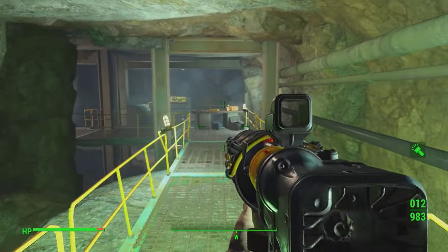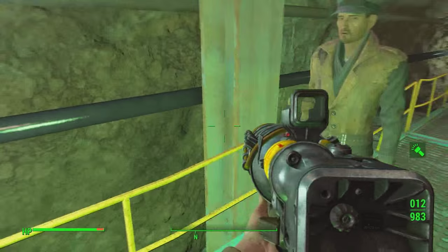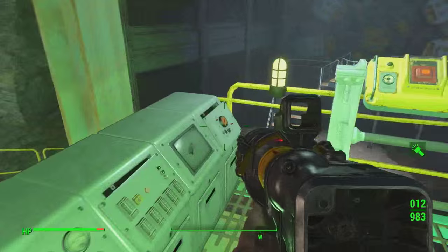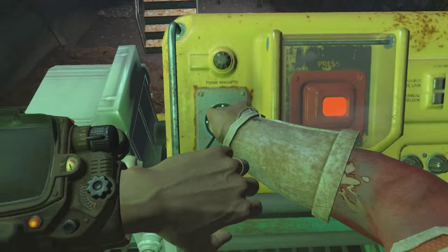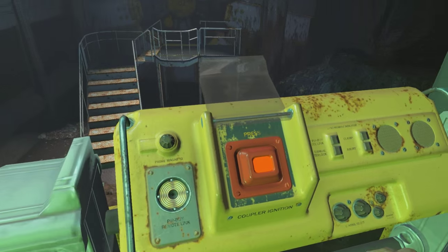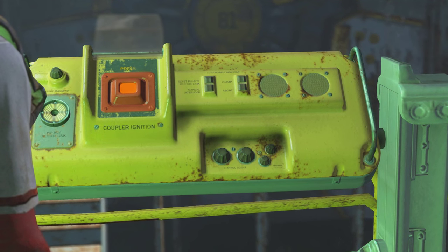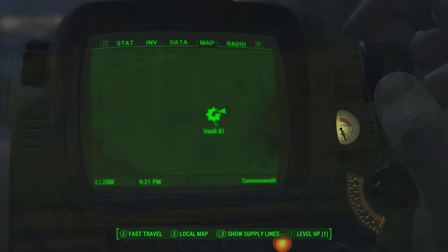Salutations, Fallout lovers, it's Matty here. Today I'm going to be teaching you how to acquire and create one of Fallout 4's most overpowered guns — if not the most overpowered. I know we'll make arguments about certain builds and legendary weapons you may find throughout the wasteland, but this weapon is accessible to everyone. That weapon is the Overseer's Guardian.